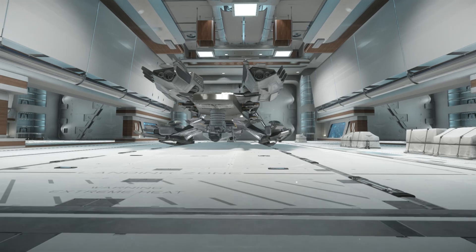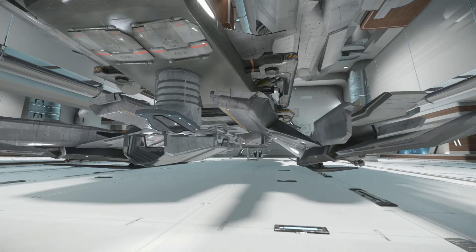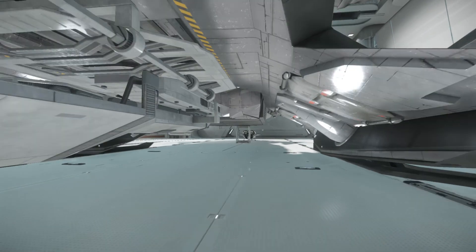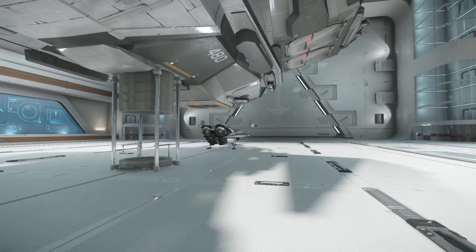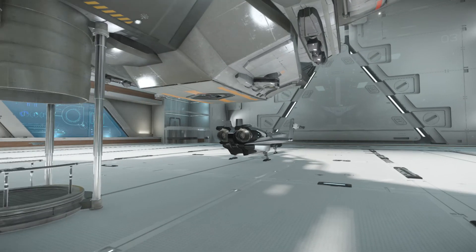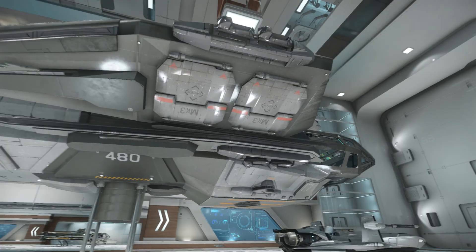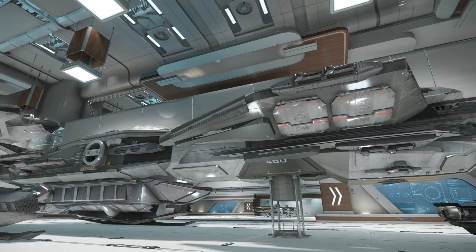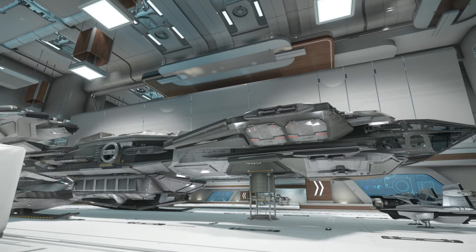In front of me is my Constellation Andromeda — a huge ship — and right ahead of it is my P-52 Merlin. It's the little fighter that comes with the Andromeda. I hope you guys enjoy seeing all my ships. I will also give you an insight on what the ships look like on the inside.